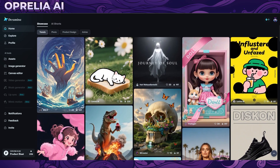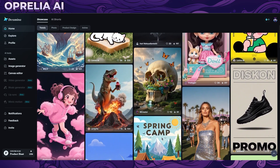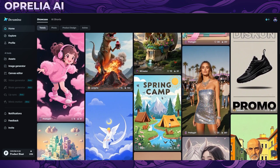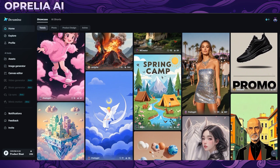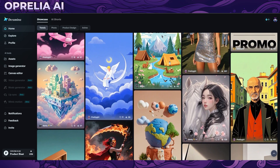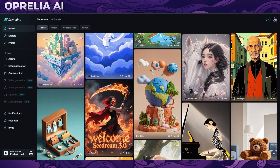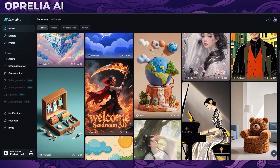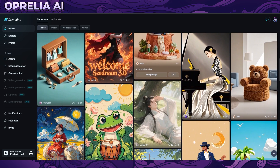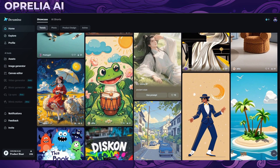From my initial testing, I have to say this is a very competitive entry against GPT-4.0. There are things this one does 100% better, but also things it's not as good at. GPT-4.0 is a lot better at text, but in my opinion it doesn't have as much variety when it comes to illustrative styles.